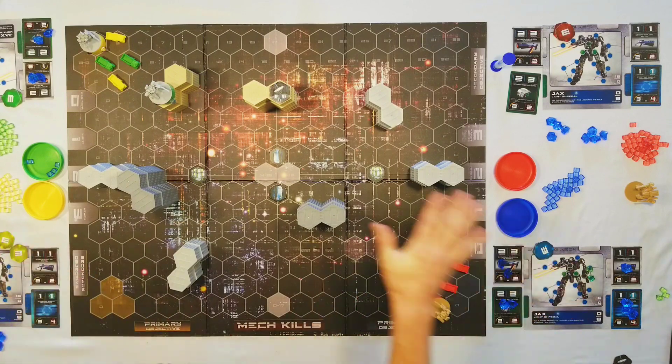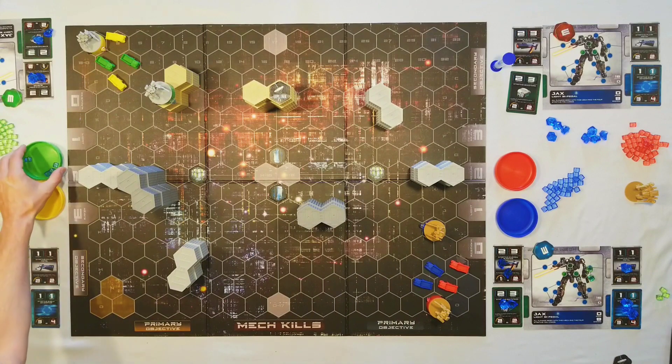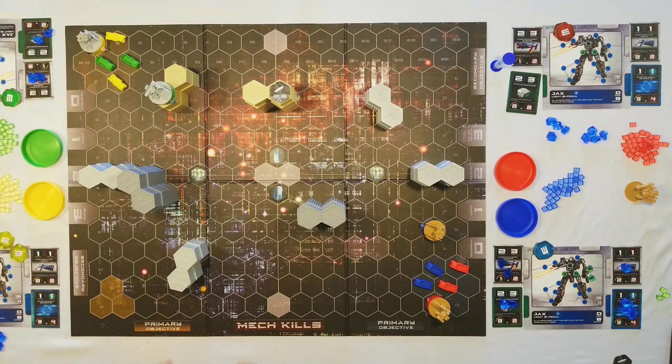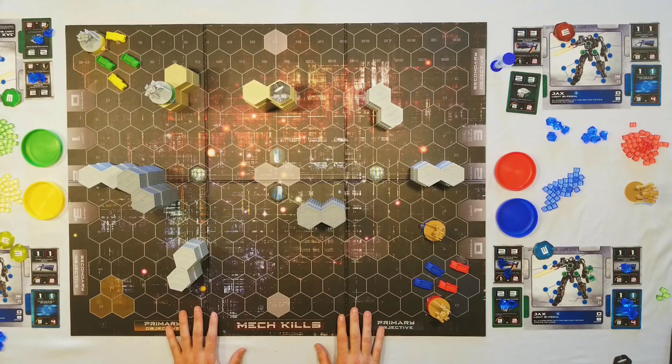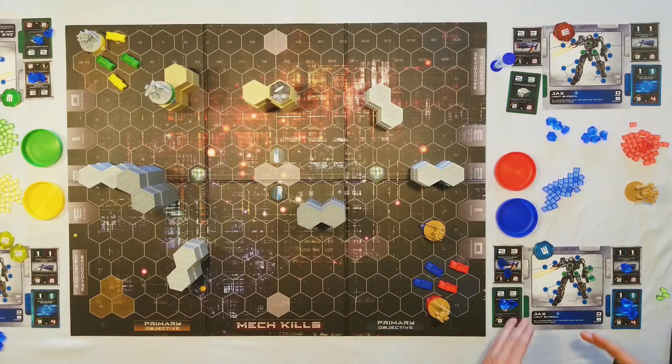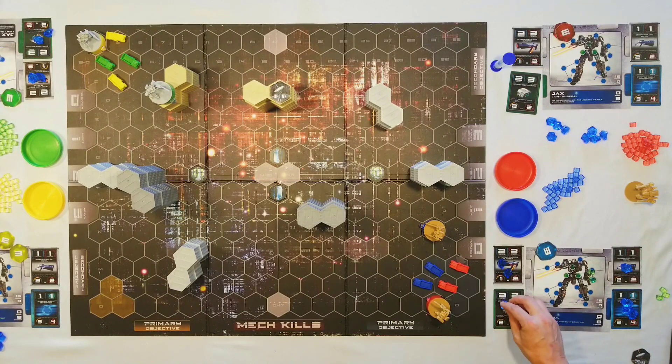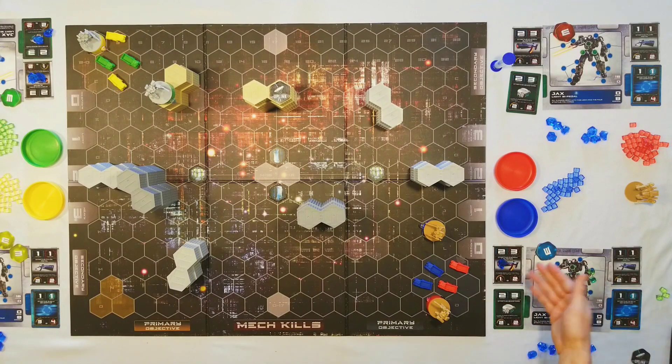Once everyone has assigned their damage and passed back any shielded damage, it immediately becomes the recharge phase — the last phase of the round. In the recharge phase, first you recharge all the energy on your mech board: everything spent for movement comes back to your generator pool. Then all cards recharge according to their recharge rate. The booster recharges two, pulse pistol recharges two, shield generator recharges three, and the energy blaster recharges one — so out of all that energy, you get everything back except the one gem remaining on the energy blaster.